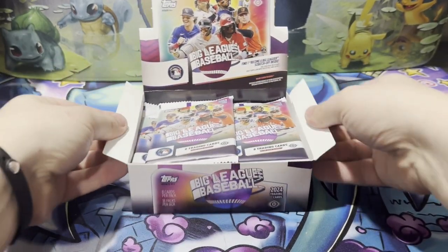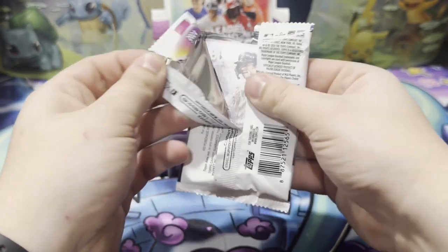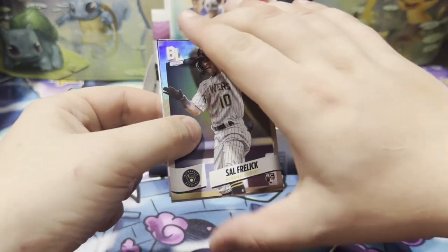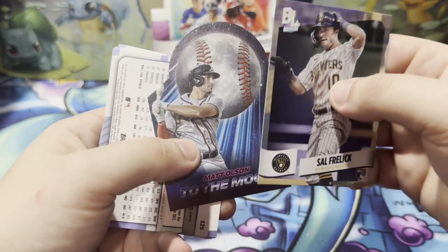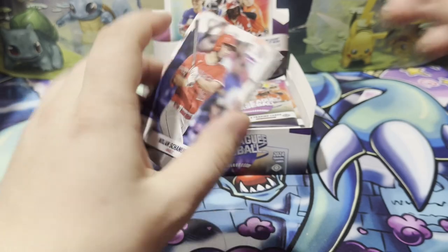So let's get down to business. We have a Sal Freelich rainbow foil, and a To the Moon insert of Matt Olsen. Not a bad start to the opening.